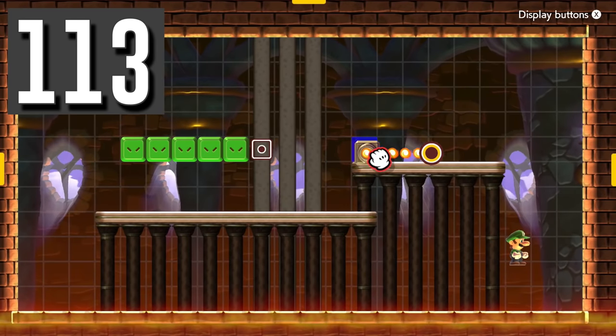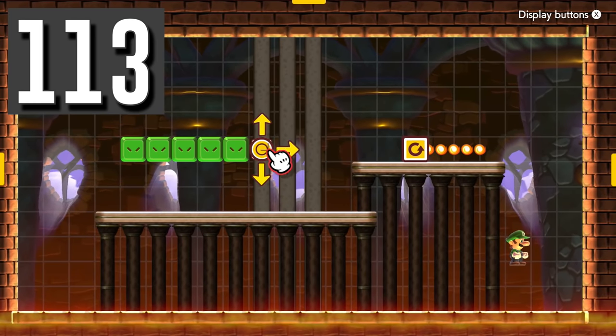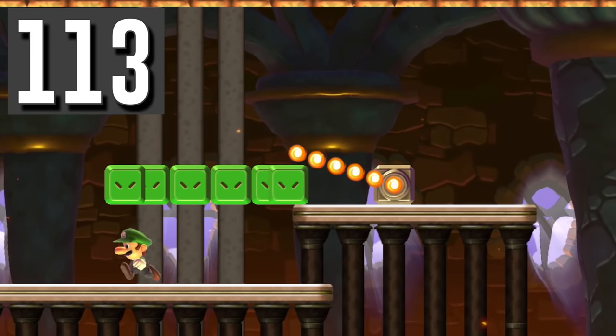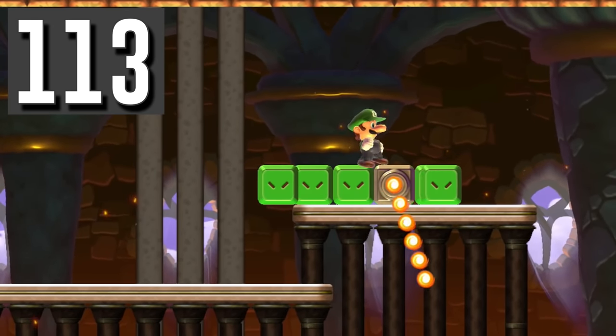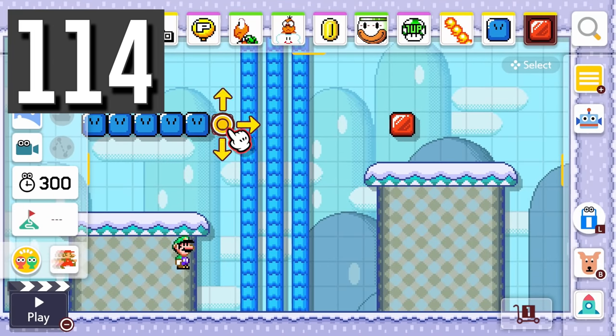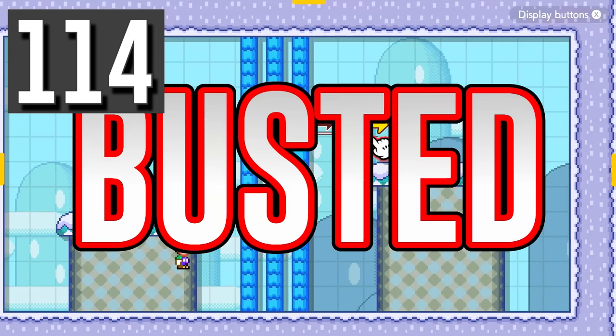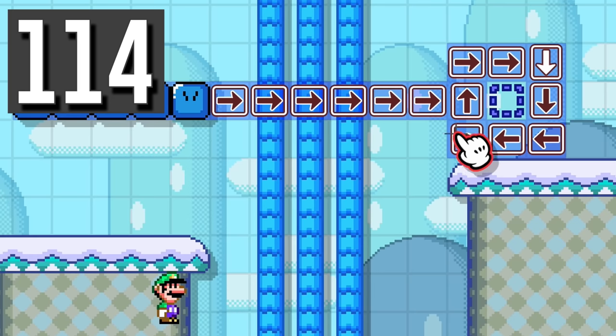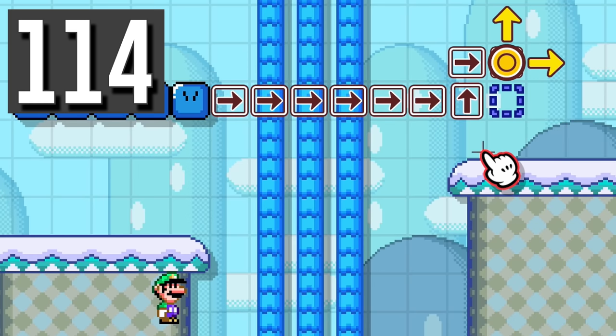Myth: Snake blocks can't go through fire bars. Busted. Even though Luigi can stand on them like ground, snake blocks can still go through. Myth: Snake blocks can go through two-state blocks. Busted. The editor won't allow us to place them in the snake block's path even if the block is currently not active.